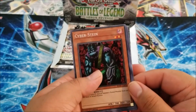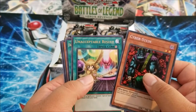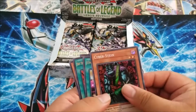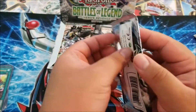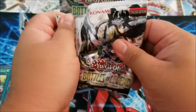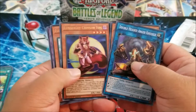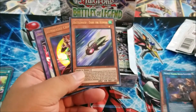Let me see — Cyber Stein! Unacceptable results — okay, so far not bad. We still got Cyber Stein, so that's cool. My first box was pretty good, I'll probably link that in the description below. We also got the little robot train card, so that's cool.